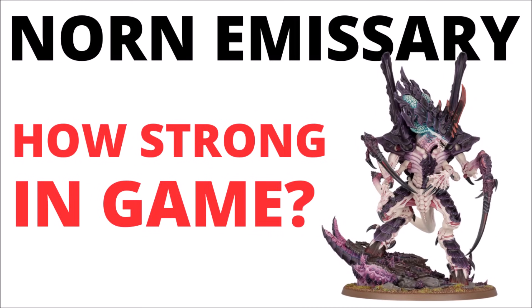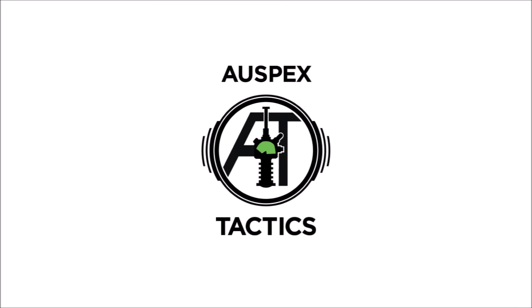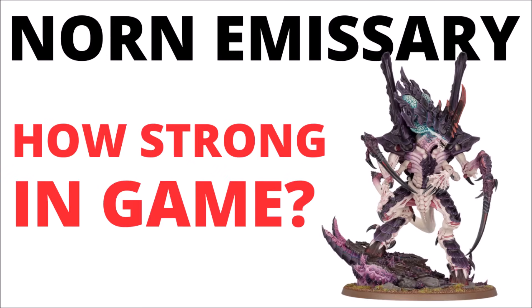Let's talk through the full rules and points cost for the new big bad Tyranids. How does the Norn Emissary shape up against the Norn Assimilator, and how good are they against the other monsters in the Tyranid Codex? Welcome back to Warspets Tactics, where today we're doing a focused review on the Norn Emissary and the Norn Assimilator, perhaps the two biggest and most imposing miniatures out of the Tyranids range from the start of 10th edition. In the video we'll talk over the full rules and datasheet, take a look at their damage output and durability, other buffs and synergies, and how I'd most think about using them in-game.